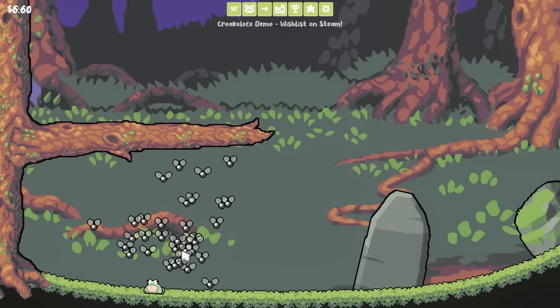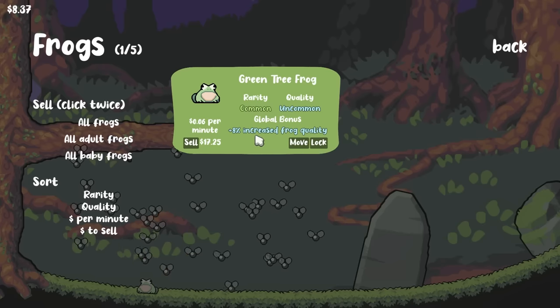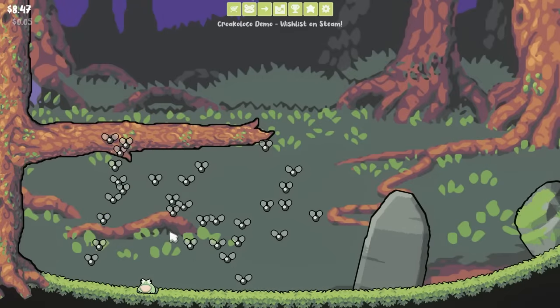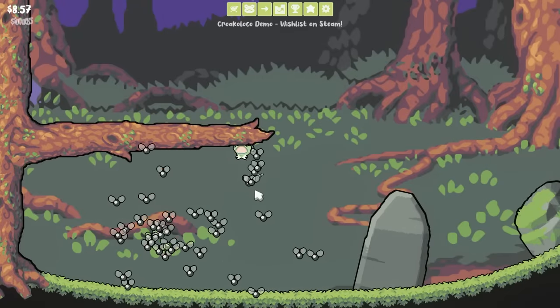5 cents per fly. It is tempting to sell him right away and buy several new frogs, but if he's here, we get 8% increased frog quality. And this guy's got uncommon quality, so we'll maybe get some better quality frogs we can sell for more. So we need a stockpile of frogs — that's all I'm hearing.